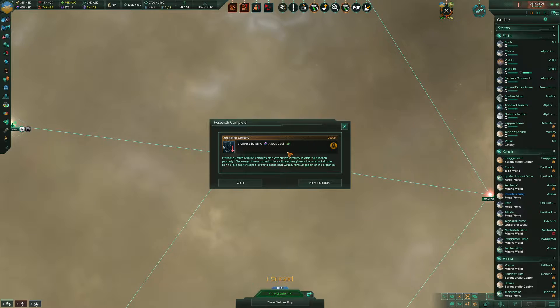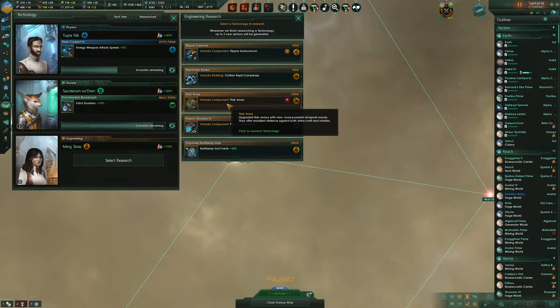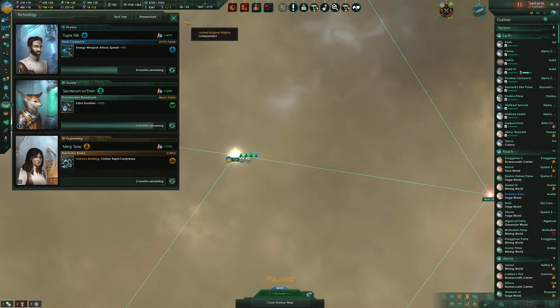Simplified circuitry — starbase building, alloys cost minus 25%. Alright, excellent. Psionic thrusters, flak arrays, civilian replica complexes, ripper autocannons, battleship hull points — let's just go ahead and knock out the stuff that's easy.